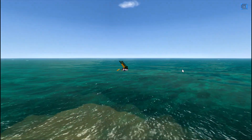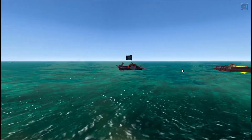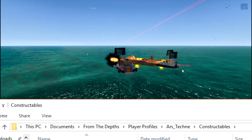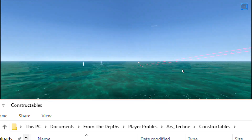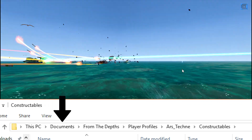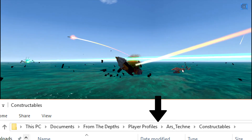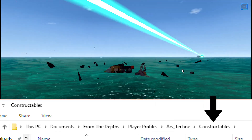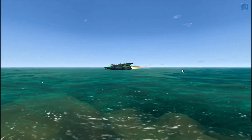Hit your Windows icon — if you're on a Mac I'm not sure, as I use PC, sorry — just get to your computer's desktop. On Windows, the files are stored in This PC > Documents > From the Depths folder > Player Profiles > your profile name > Constructibles.